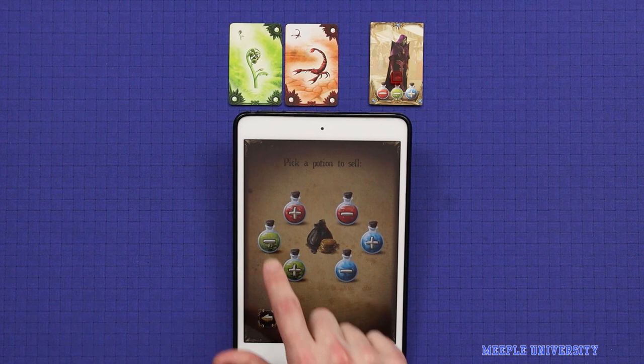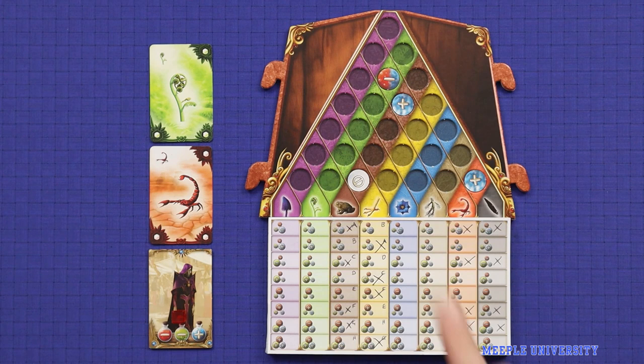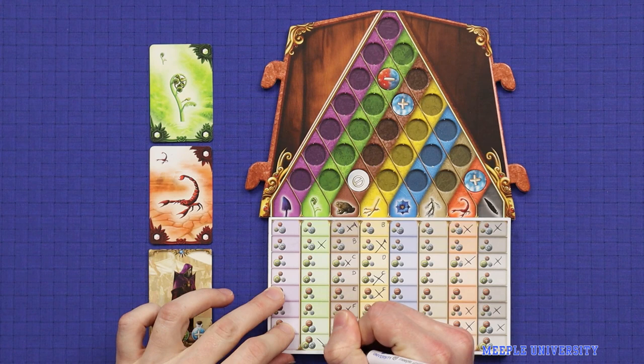Sometimes selling a potion will give you ambiguous information. Here, while trying to mix a green negative potion, all I've been told is that I got the sign right but not the colour. For this I can use one of these multicoloured tokens. In this case it shows either a blue negative or a red negative, because I know it's negative but not green. What this most directly tells me is that I can cross out, for both of these ingredients, any molecules for which both the red aspect and the blue aspect are positive.